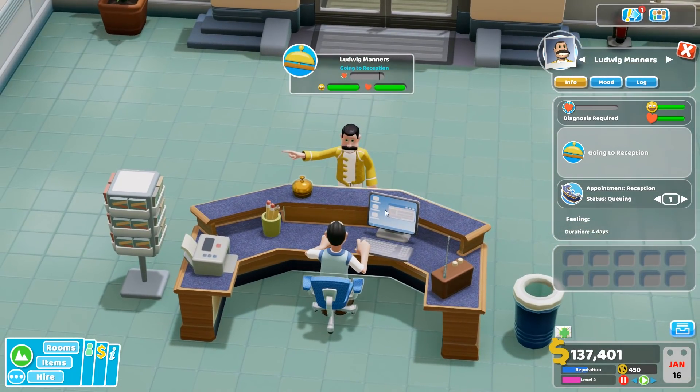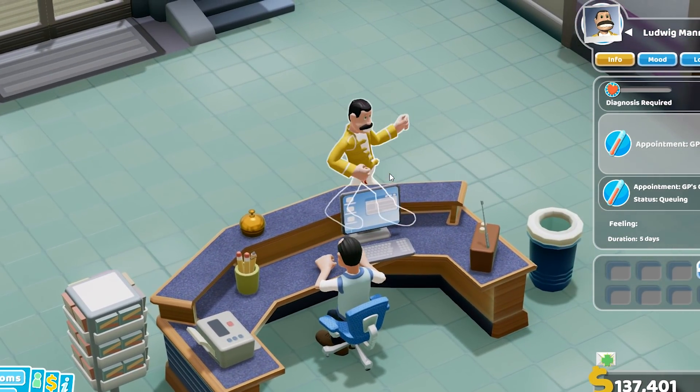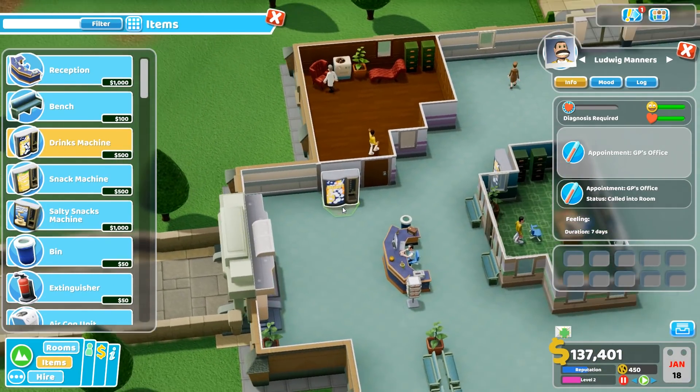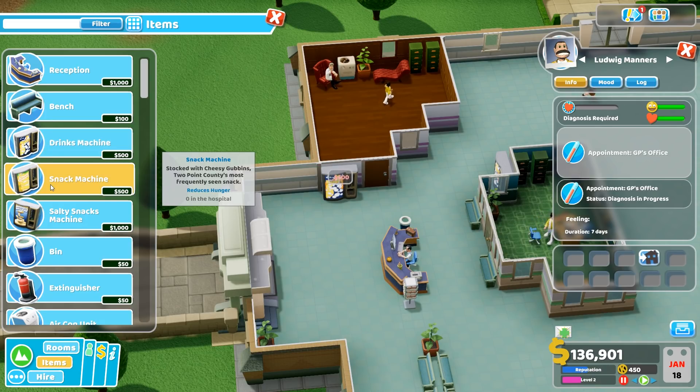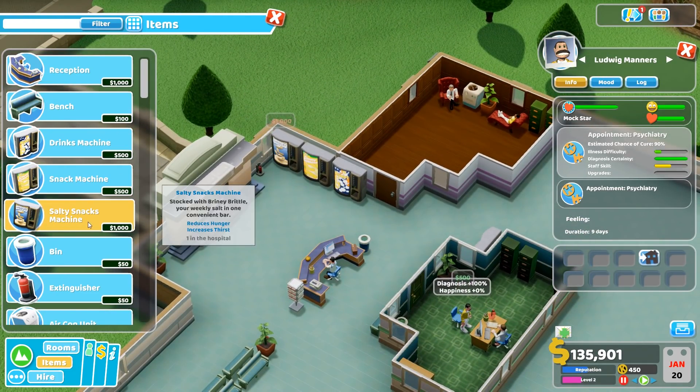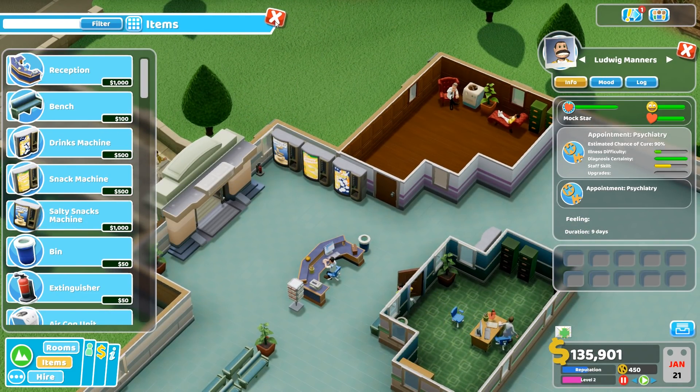Okay right, this is Freddie Mercury — I want to break free. Do you want some more chairs and stuff? I feel like maybe if we get a drinks machine, like a snacks machine, maybe. Salty snacks, because then we'll make more money off our drinks because people will get thirsty.